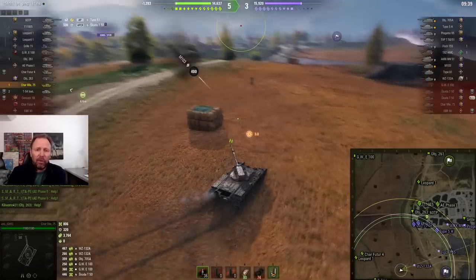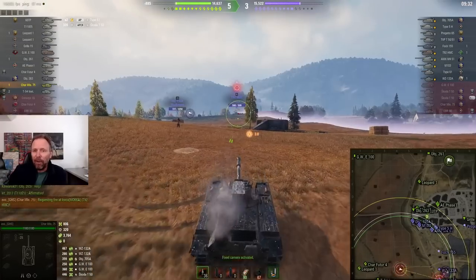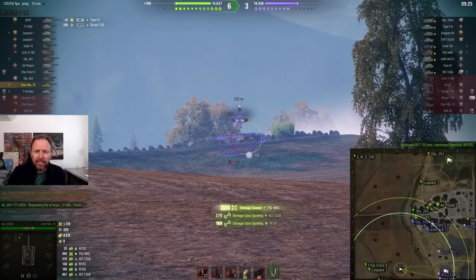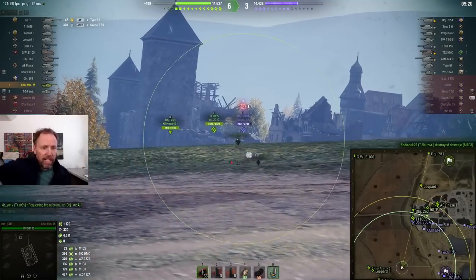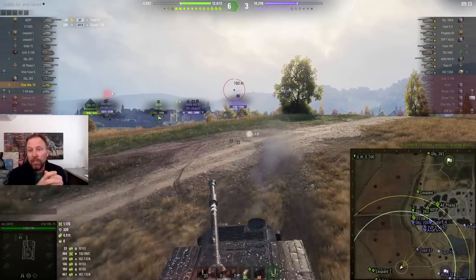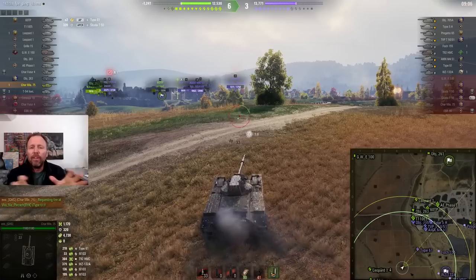He bounced the shot off the M103 because Wargaming said screw you M103. He's using the topography and spots the other artillery, points at it and says please kill the other artillery. He did the perfect flanking maneuver on this map, which now enables his team to encircle them — even though they were losing by a couple of thousand HP because they were losing in the city. Now they're surrounded.